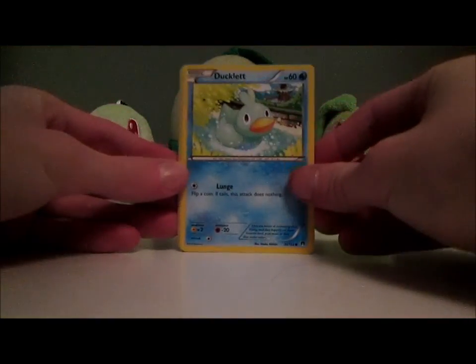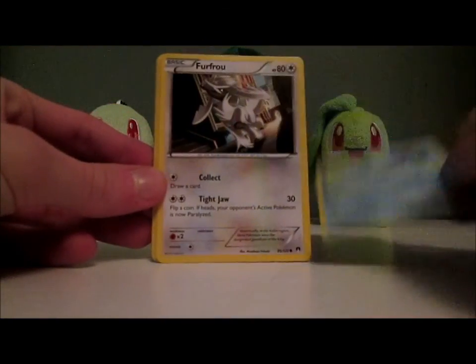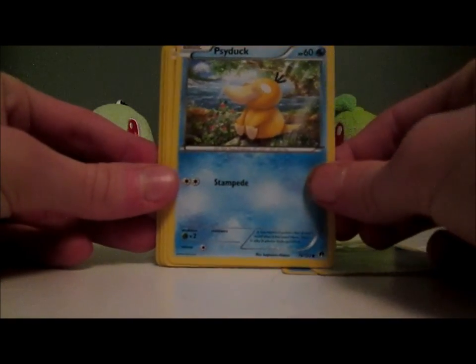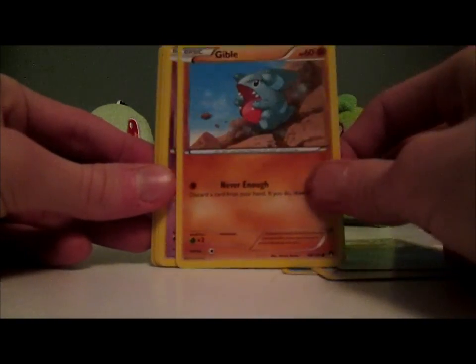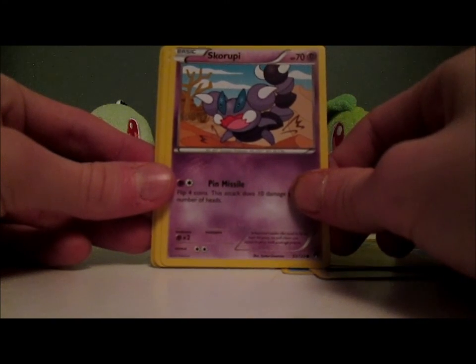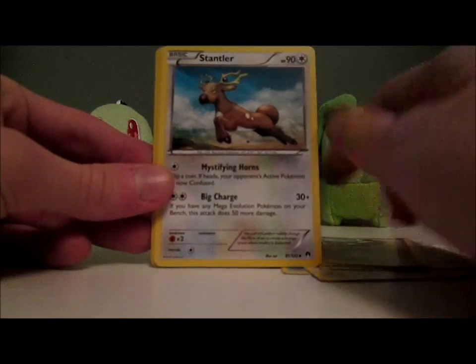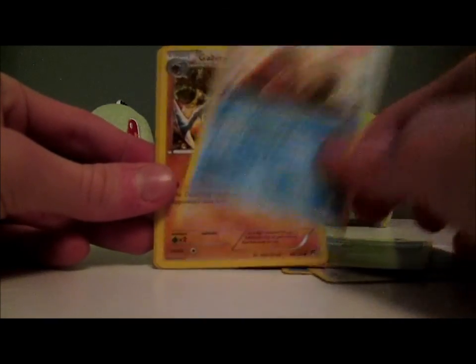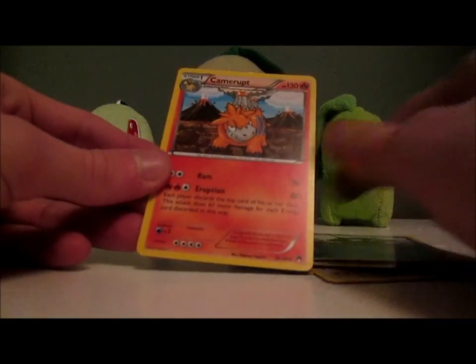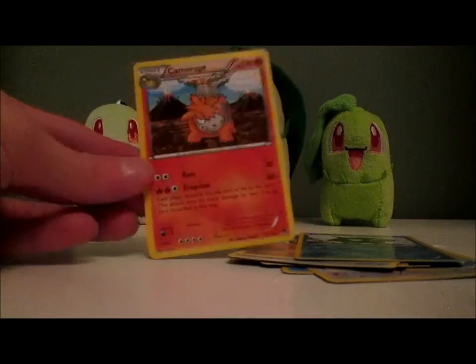Alright, so we got Ducklet. We're really hoping for the Chikorita. We got Ducklet. Furfru — I have tons of these. Psyduck. Gable. Is it a Chikorita? Nope. It is a Skorupi — I can never pronounce that. We got Stantler. Slowbro. Gabites. Shellder Reverse. And a Camerup, which I may or may not have. I'm not quite sure.